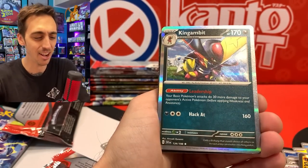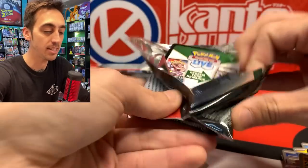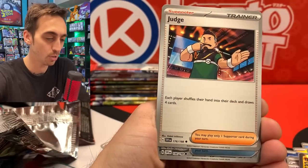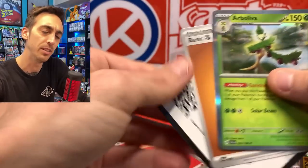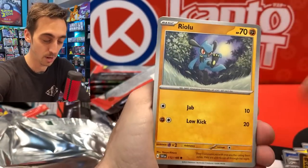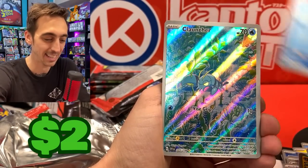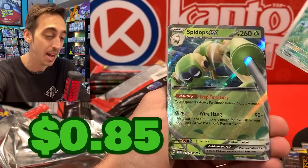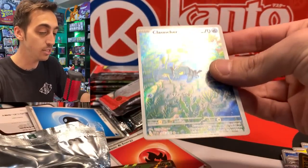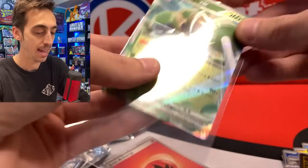We've got Greedent. That extra silver on the edge of that Kingambit fooled me for a second. In terms of EXs, I think I just need the Spidops EX — and then I've got all of the EXs in the binder. Potion, the Wugtrio, Judge, Switch, Jacq, and Arboliva for the rare. Just a couple left from the Arcanine side. Have you opened a bunch of three packs? What's your best pull from them? Clauncher character rare — can we double it up with the Spidops EX? There we go — all of the EXs are now in the binder. Let's drop the Spidops EX into a sleeve and into the binder.